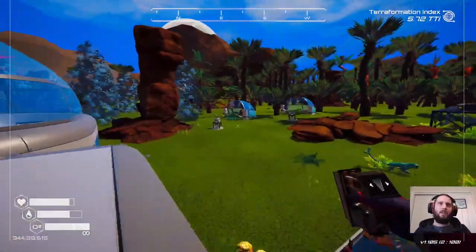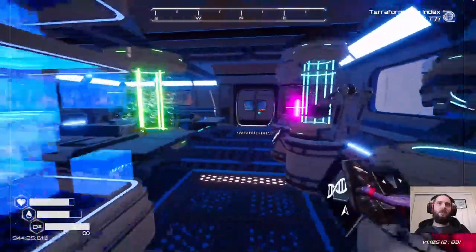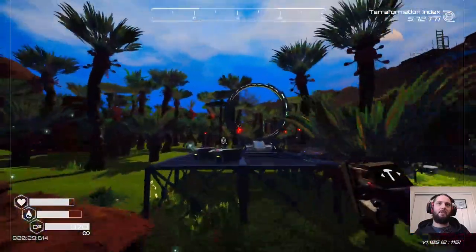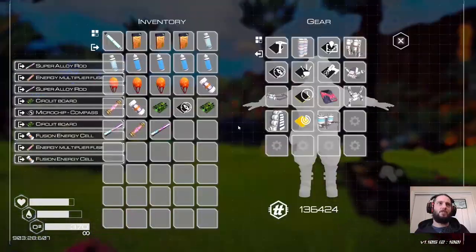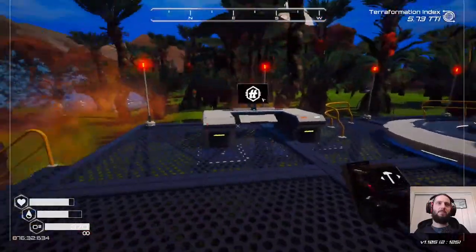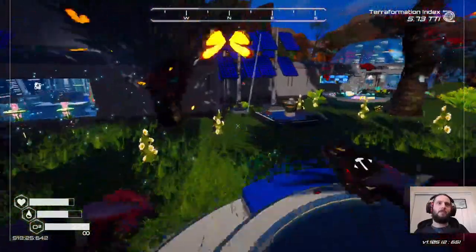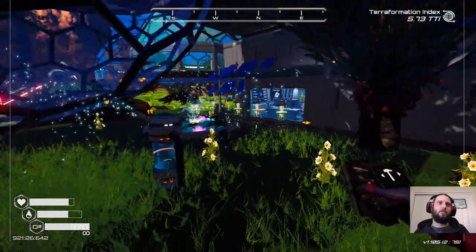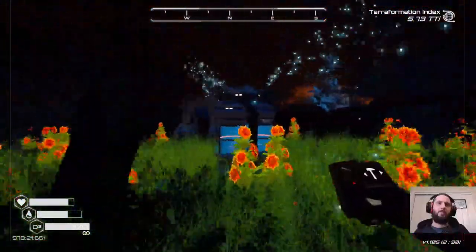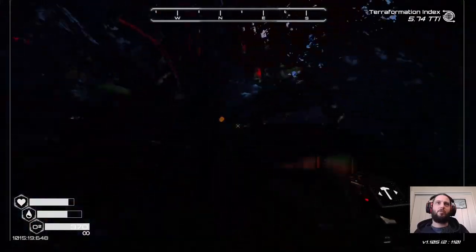There is a third ending, and the third ending requires that you have a lot of terra tokens. Terra tokens are hard to come by. Let's deconstruct our portal machine because that gives us some things back. We can't deconstruct our extraction platform of course. There's a lot of fuses around that we can clear out. Our machine optimizers are each worth 2,500 tokens. There's another one over this way.